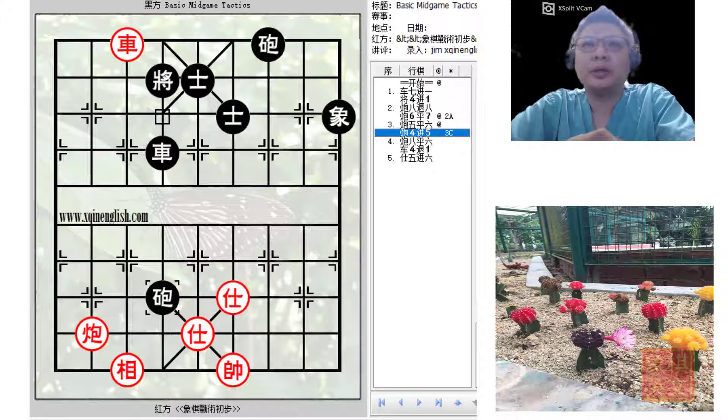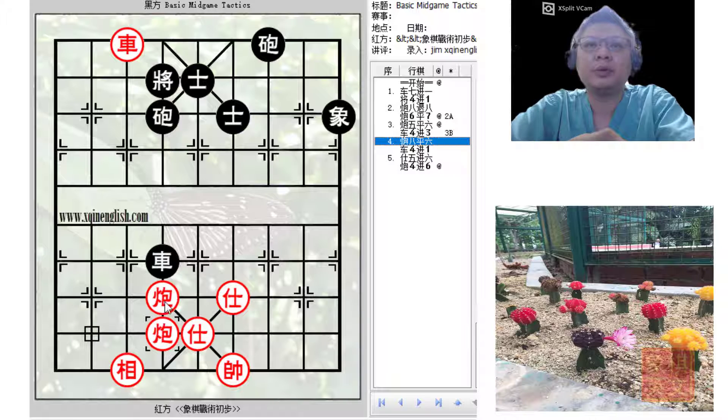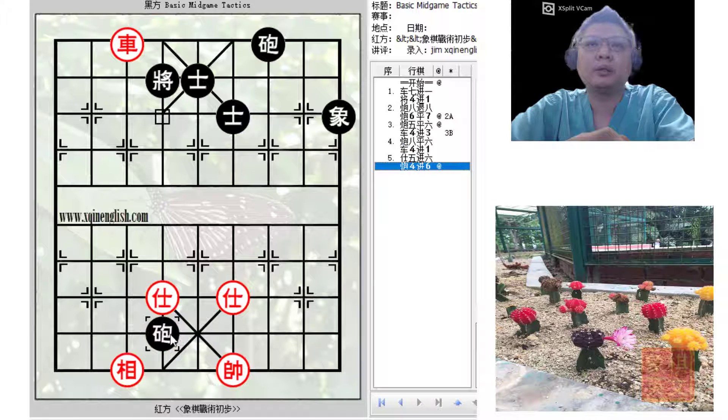c4+5 and r4+3 — what about r4+3, whereby black tried to gain some space and would be prepared to push the cannon forward? It would be too late, because again we will use the tandem cannons — the double cannons in tandem — to attack, forcing black to capture the cannon. This would basically be a draw, because even if black did not have this cannon, as long as one cannon and two advisors were still available, it would be a draw for black.